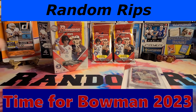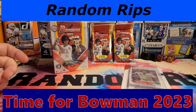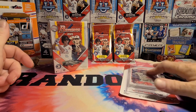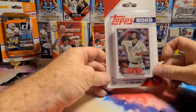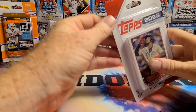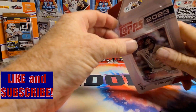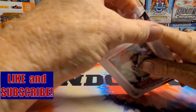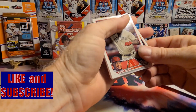Hey y'all, it's Random Rips. And it's time for Bowman. But first, let's open up this Diamondbacks team set. I want to see what the Corbin Carroll rookie card actually looks like. We're just going to rip into this one and take a look.